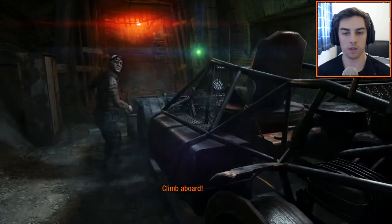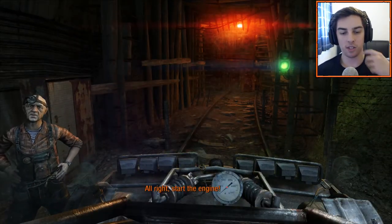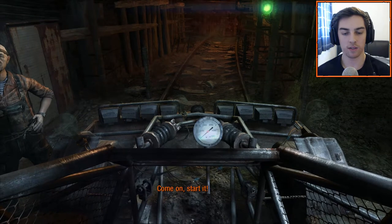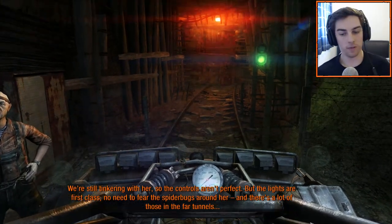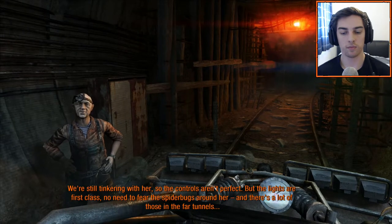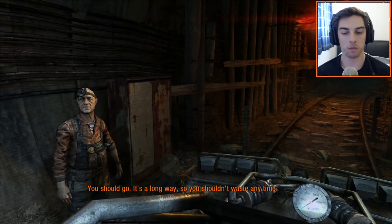Climb aboard. So this is our new toy — how do we get in it? Let's get in this side. We are limited to tracks though. Start the engine. R2? Square? X — yes. We're still tinkering with her, so the controls aren't perfect. But the lights are first class. No need to fear the spider bugs around her, and there's a lot of those in the far tunnels. You should go — it's a long way, so you shouldn't waste any time.